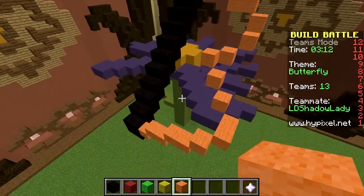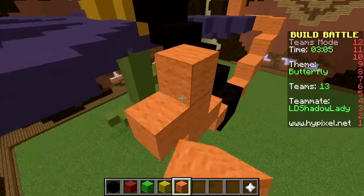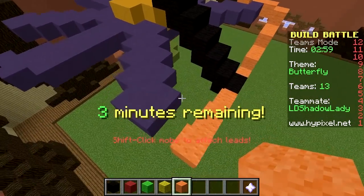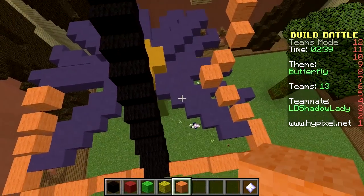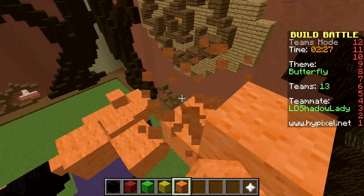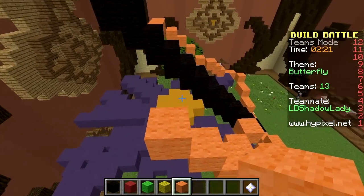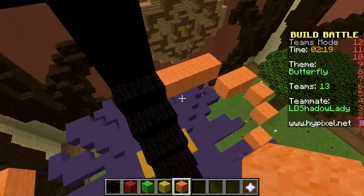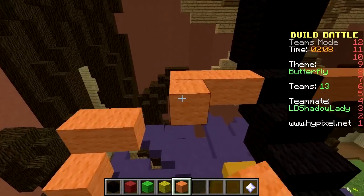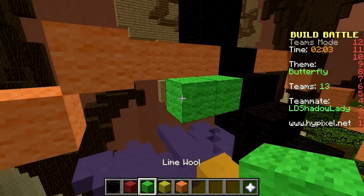We've got three minutes left and we've got plenty of time. We need to add scenery — should we have a big tree? Sure. I'll try and copy it then as accurately as I can. Have a big tree, some grass on the ground as well — that'll make it look a bit nice. I'm concentrating so much right now making this even. It's quite a tricky process. Do you want some vines coming off the flower? Yeah, do it. It doesn't matter if it's not perfectly symmetrical, you don't lose points for that.